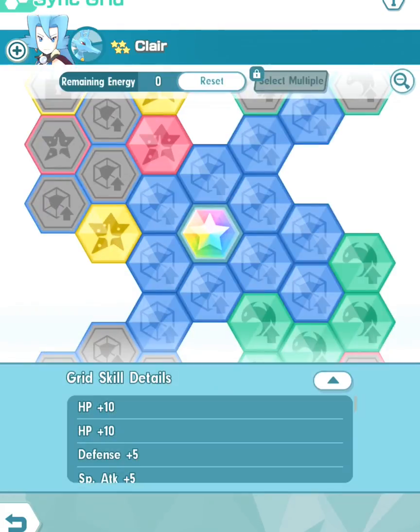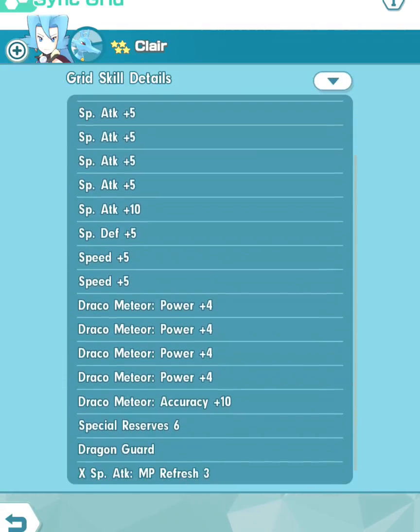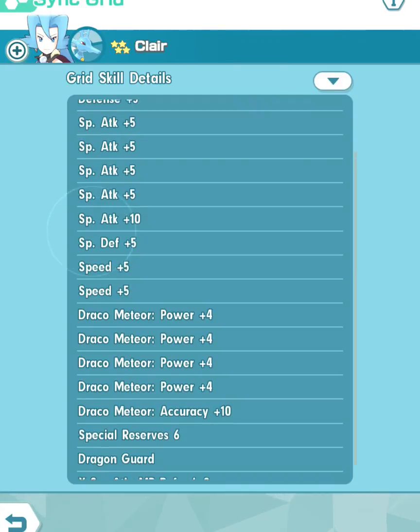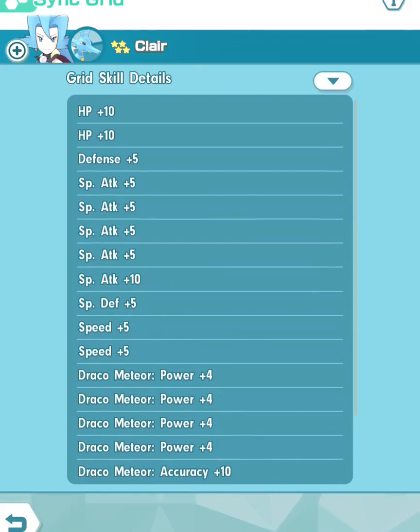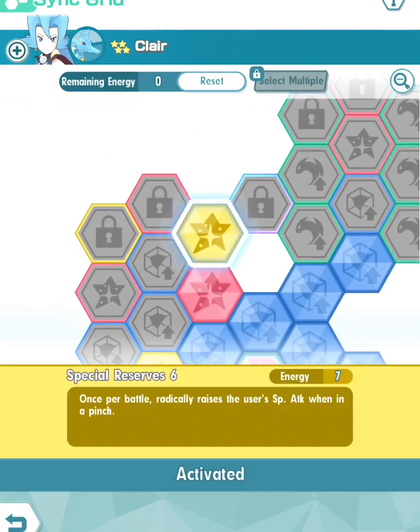The details of the sync grid are as follows. I chose to go the Draco Meteor route and increase the accuracy of Draco Meteor from 90 to 100, so that's a really good thing. I've also chosen to have the Special Reserve 6 passive, the Dragon Guard passive, and the X Special Attack MP Refresh 3. I've also increased stats regarding Special Attack, Speed, and HP.